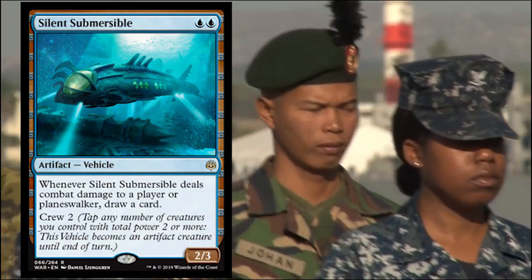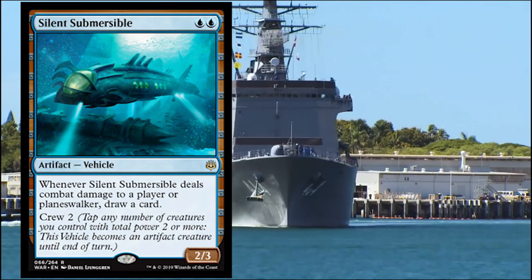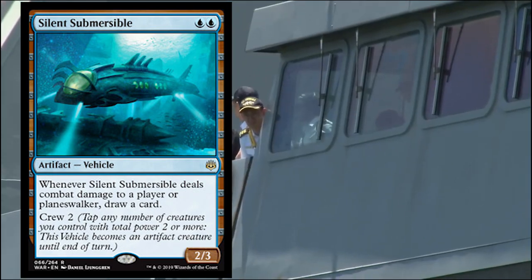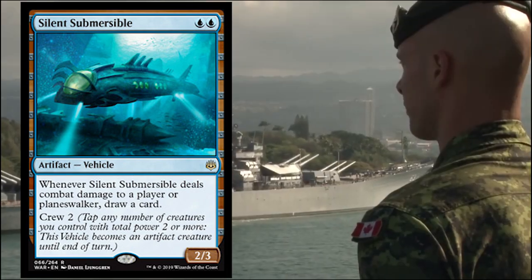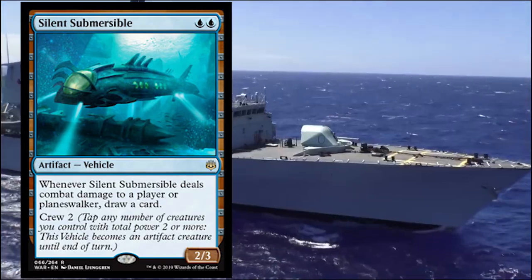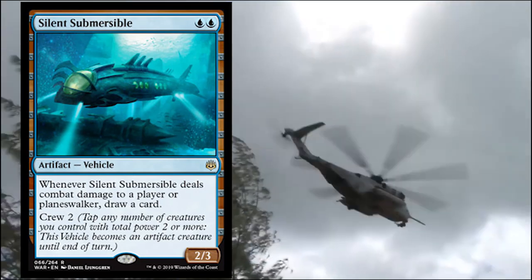There's been a lot of controversy over this card in particular, because not only is it an artifact vehicle that can be blocked by a land creature — which is kind of a weird situation, kind of like an unholy armor cannot attach to a creature with a holy armor — and it's kind of the same concept. I'm not too concerned that it's too blue; I personally feel that it should be blue-black in dimmer colors. But the other thing is that even though it's a submersible vehicle, it doesn't have any form of evasion.